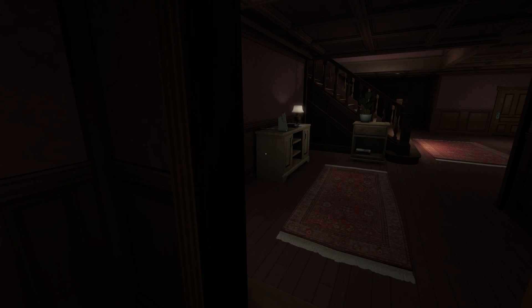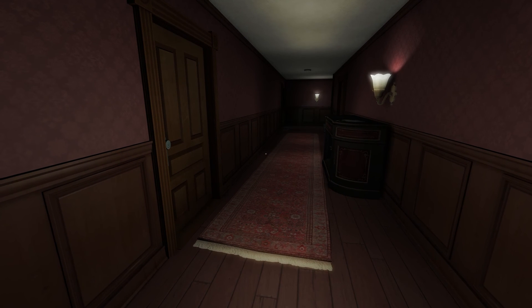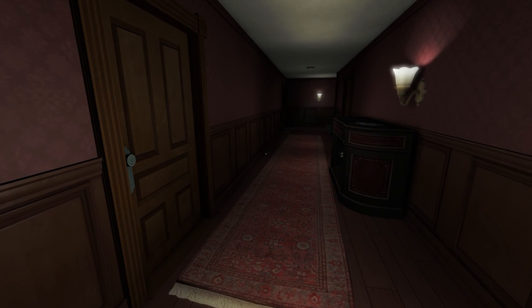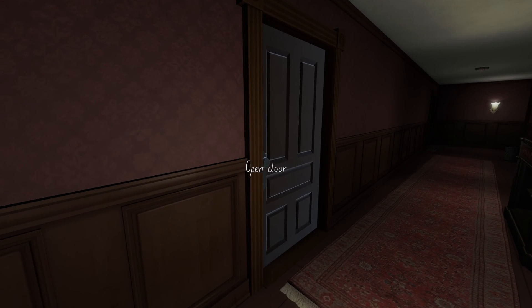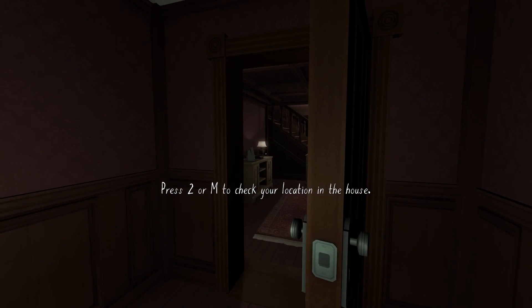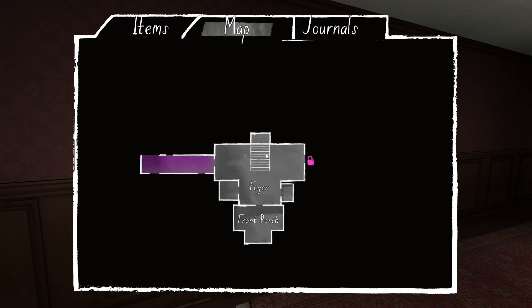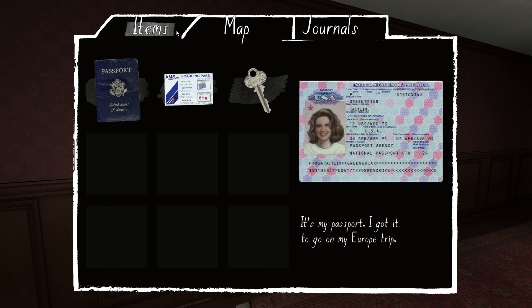The answering machine plays a message: someone saying 'I need to talk to you, please be there.' Then we hear Katie's voicemail again: 'Hi Mom, I got my ticket home from Europe. I get back on June 6th, it's a really late flight — that was the cheapest — gets in at midnight. But don't worry, I'll get a shuttle from the airport so you don't have to pick me up. Like, really seriously, you don't have to. Okay, love you, see you soon, bye.'